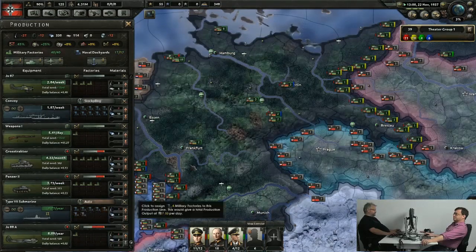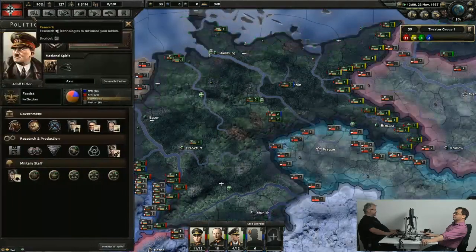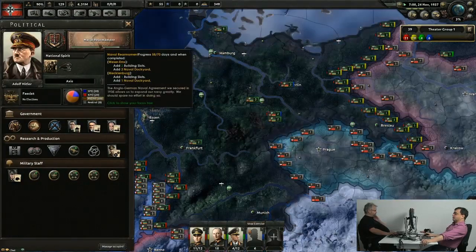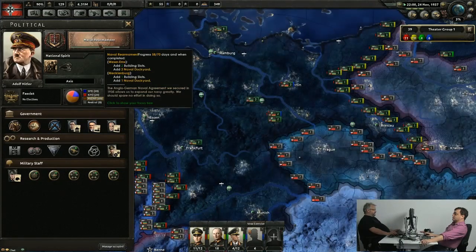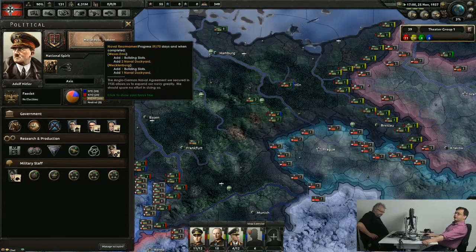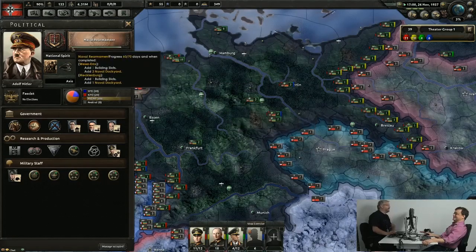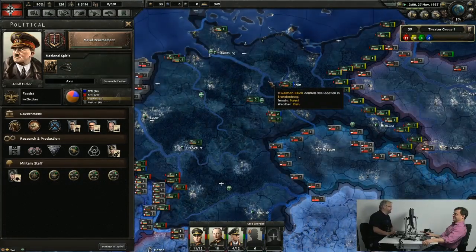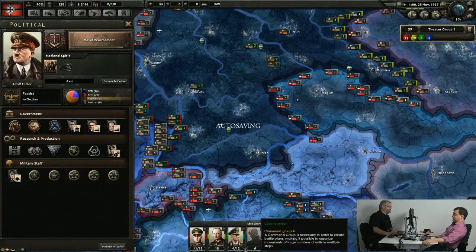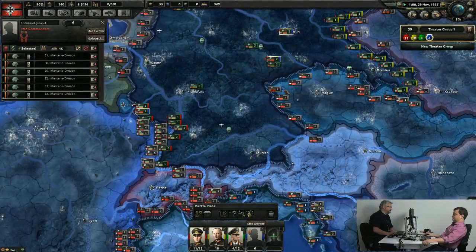Always look for the political focus ideas that give you free things — free dockyards, free factories. My motorized divisions are getting a signal company. Signal company gives initiative 25%. Initiative is two things: the higher it is, the quicker you can reinforce into a battle, and the quicker your planning gets done. Since I'm doing the Grand Battle Doctrine, I can do a lot of things to really get higher planning bonuses.